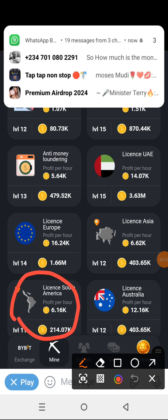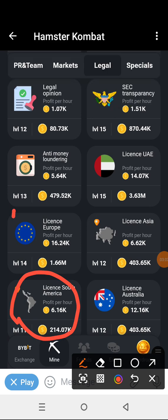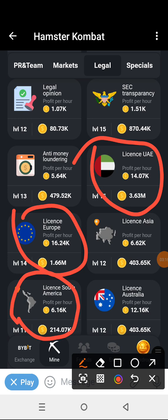I'm going to click on the Song License, which gives us 6 profit per hour. We're going to click on License Europe, which gives us 16,000 per hour. We're going to click on License UAE, which gives us 14,000 per hour. We're going to click on License Australia, which gives us 12,000 per hour. Those license cards give you a lot of profit per hour.